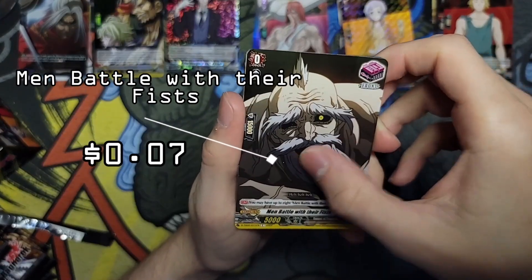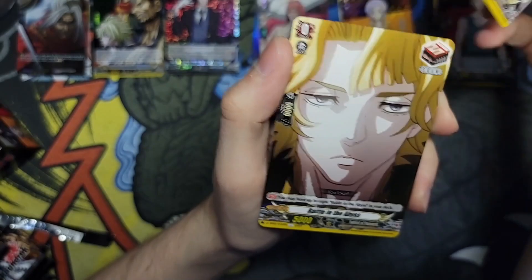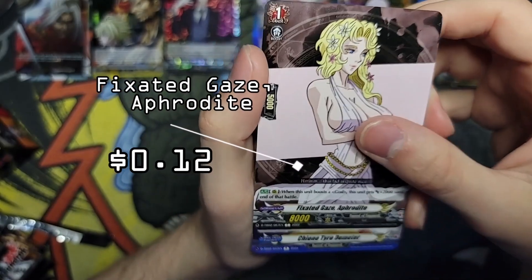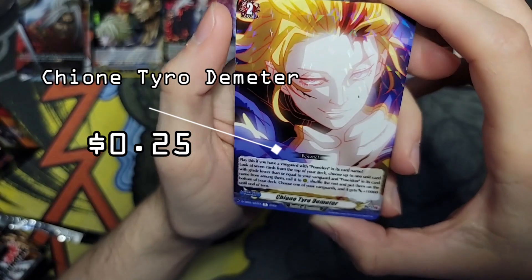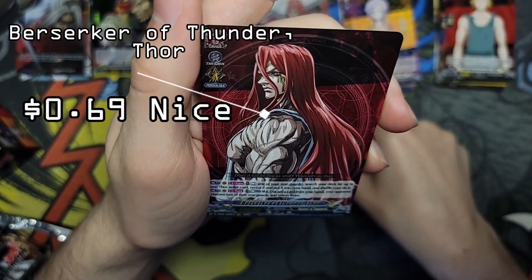Oh there's another Zeus — this one has a dent right there, I don't know why. There's another grade zero Zeus. Battle in the Abyss got done earlier. Aphrodite into the triple rare — that's actually kind of nice, look at how the holographic looks on it. It doesn't look as good on camera but still pretty cool, into a searcher, okay.